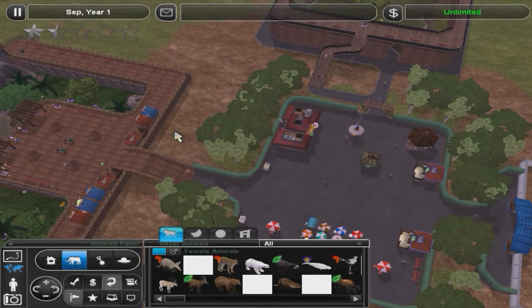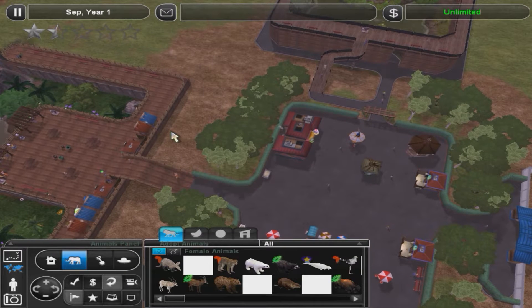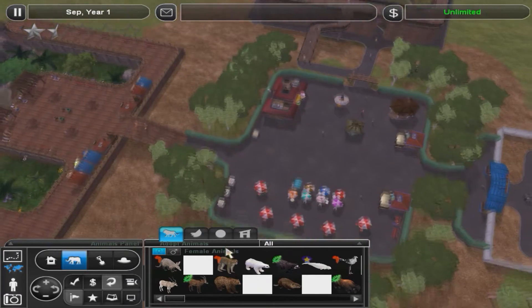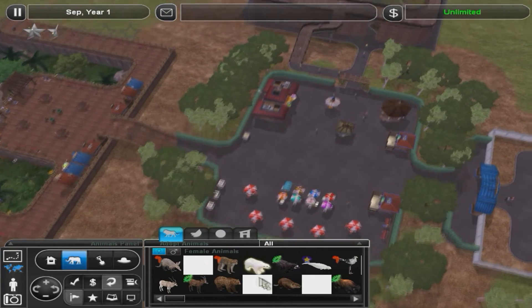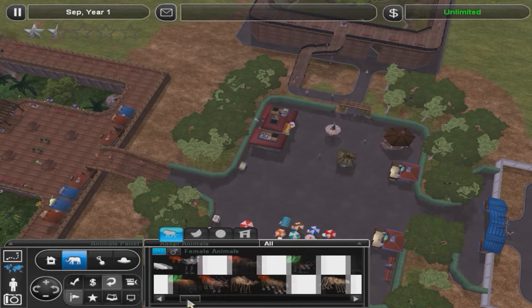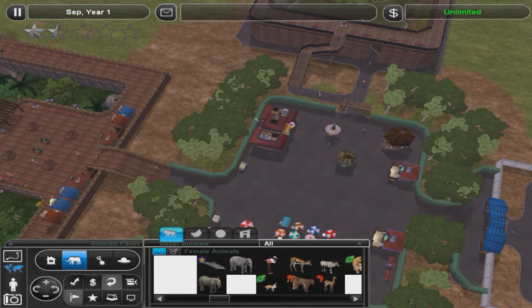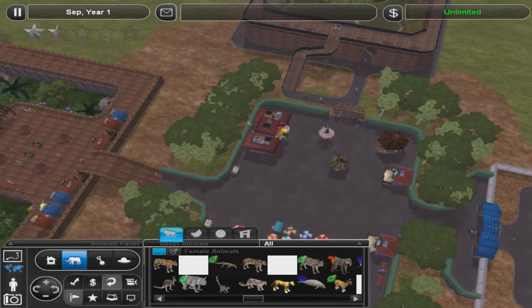I just have all the expansion packs and all their discs. But I don't have extinct animals installed. So what happened was it has created little files for the extinct animals that don't work.